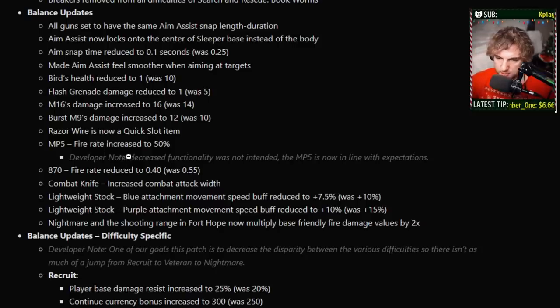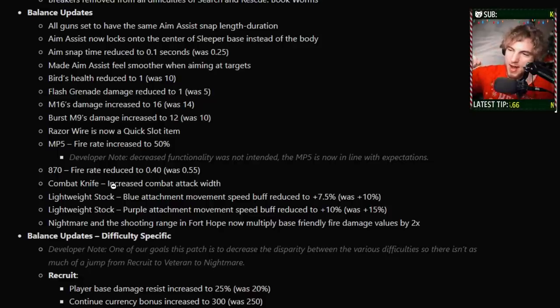Razor Wire is now a quick slot item — we already talked about this. They fixed the MP5s where the fire rate was not fast enough, something was going goofy with them. The 870 fire rate reduced to 0.4 — I think this is misleading, I think it means the 870 is actually going to fire faster, not slower. Combat Knife now increases the combat attack width — in my mind this means it's going to basically have the mean drunk effect, so if you knife it might arc out a bit. Combat Knife meta, let's go! Especially since they're changing other things in the game — if you have a full combat knife build, that might actually be really good now. Lightweight stocks now give less move speed: the blue variant is 7.5%, was 10%; the purple variant is now 10%, was 15%, in line with the speed changes.